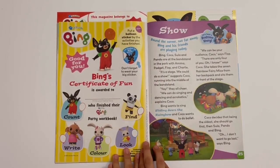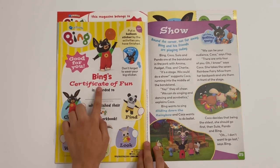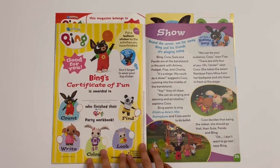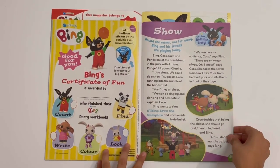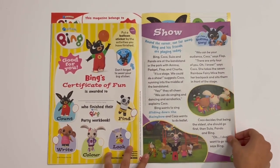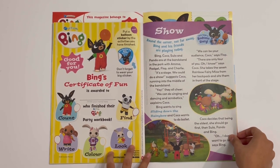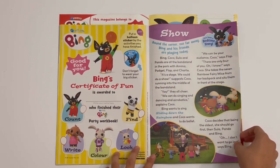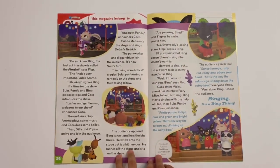And then finally at the end of the workbook, you've got a certificate — this is Bing's certificate for fun. Good for you! So this is for when you've completed all the lessons inside the workbook. Then we've got the bedtime story — Round the Corner, Not Far Away. Bing and his friends are playing today. Good story there.